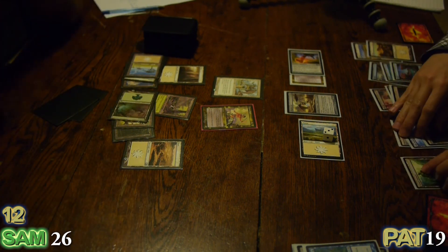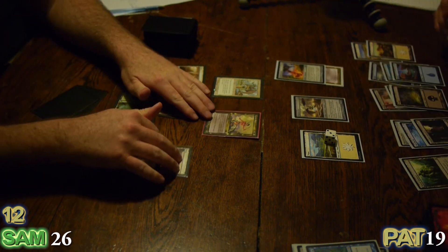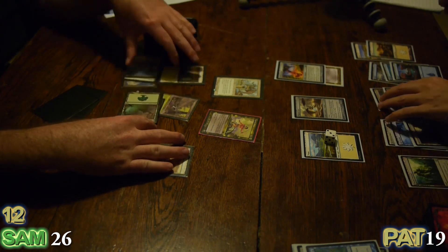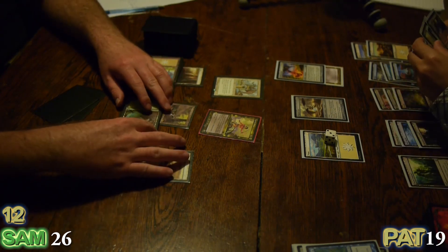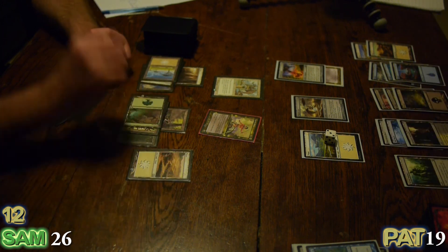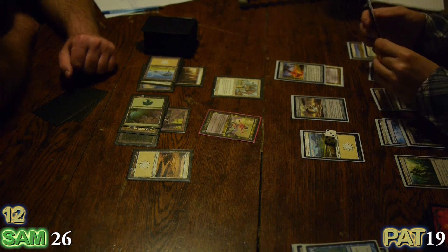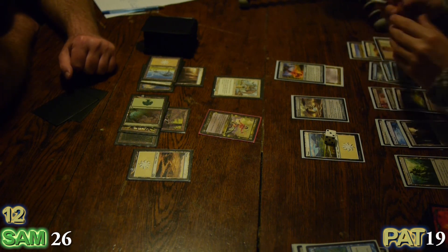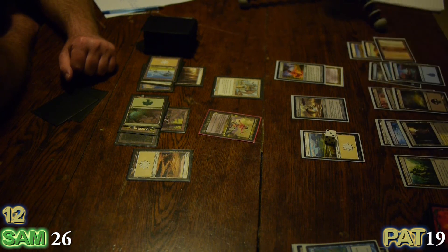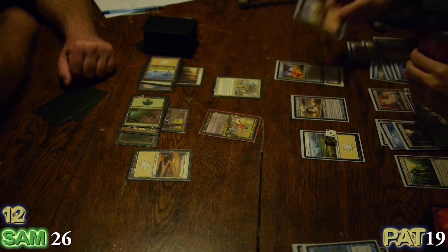You've gotten in some Commander damage — that's fine, but I've got chump blockers in the way. Isha is more than a chump blocker, Patrick. Isha is a wall that is unbreakable. Well, the thing about walls is that the best way through a wall is under it.